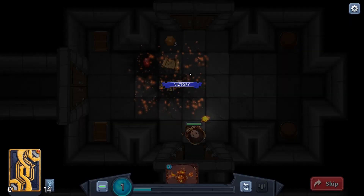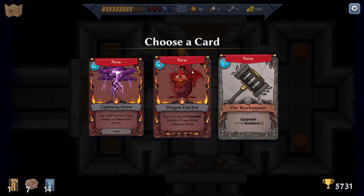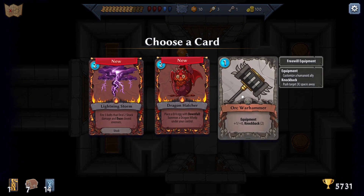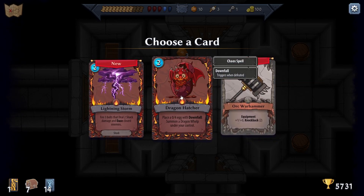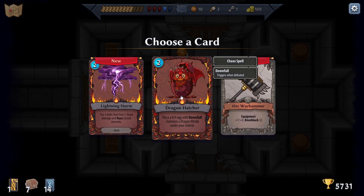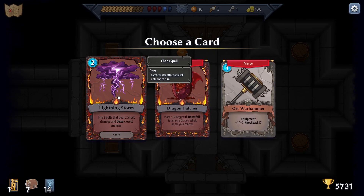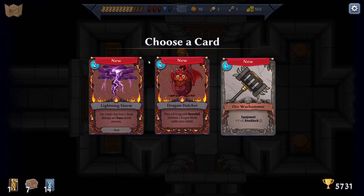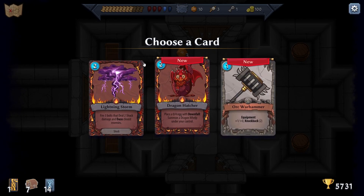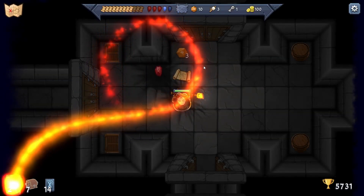Oh it goes directly where they are! I'm pretty sure I can just get her back hopefully. Equip - plus one damage and knockback two. Place a zero-four dragon egg with Downfall: summon a Dragon Whelp under your control. Fire three bolts that deal two shock damage and daze the closest enemies.